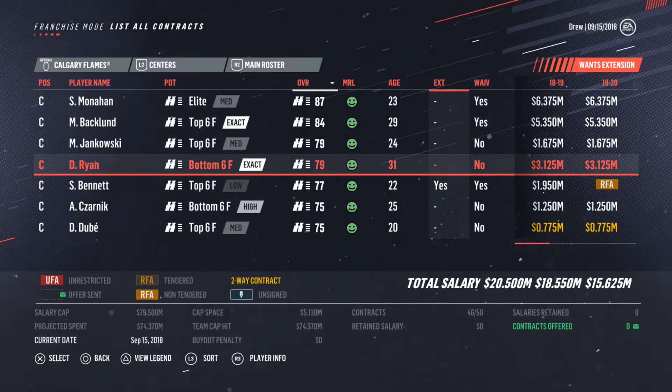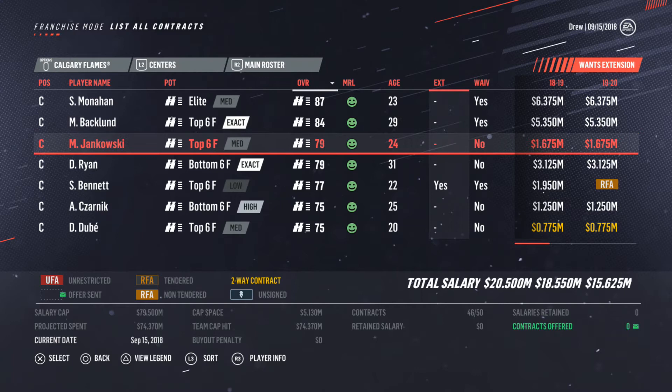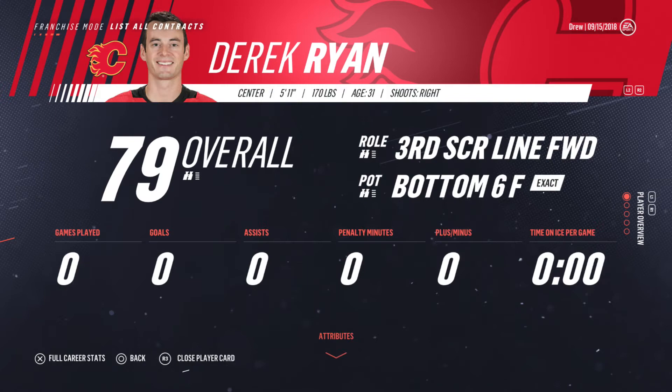Jankowski is currently depth forward, potential is a top six. He's 24. I don't think he's going to get much better at that age. I think he'll eclipse 80 — he might reach 82. I feel like that might be his peak, so he'll be a good third line center. Derek Ryan, I can go without, though we might need him this season, but I do not like that contract.